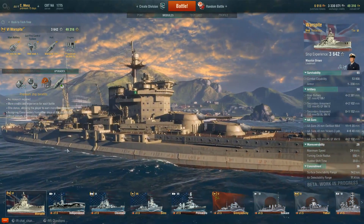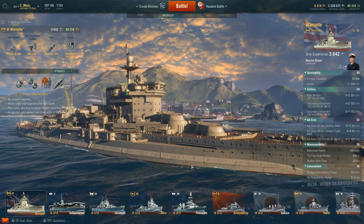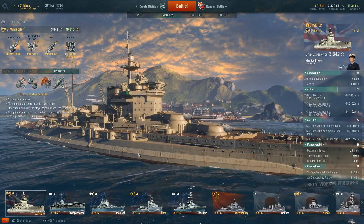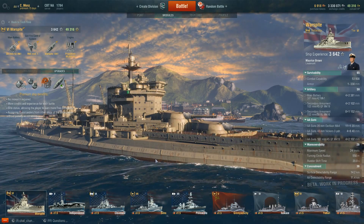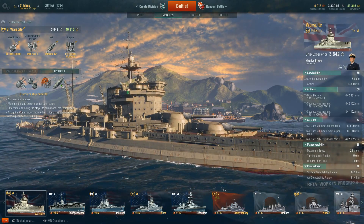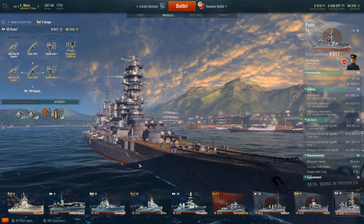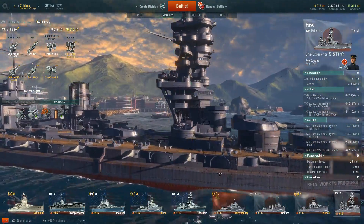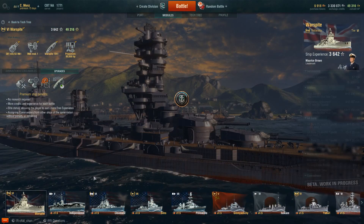The Warspite does have spaced armor for torpedoes, and it does negate a little bit of damage — not everything, but just a little. Comparing that to the Fuso, the Fuso doesn't have that running down the entire side of the battleship, so that's something a little different.